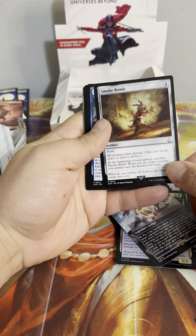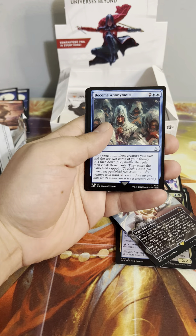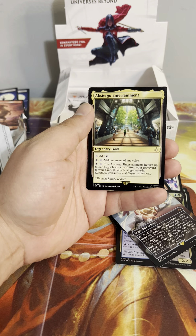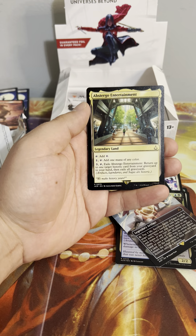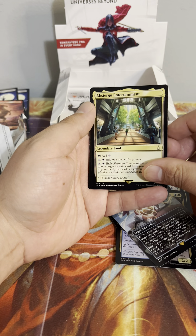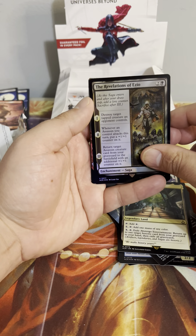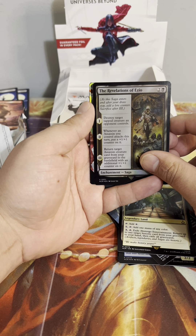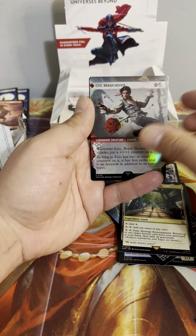Smoke Bomb — all creatures have shroud. At the beginning of your upkeep, sacrifice Smoke Bomb; when you do, target creature you control can't be blocked. Become Anonymous, Escape Valhalla, Mountain. Abstergo Entertainment — legendary land: tap, add colorless; pay one, tap, add a mana of any color; tap three and tap it, exile it — return up to one target historic card from your graveyard to your hand, then exile all graveyards. Revelations of Eivor — destroy target tapped creature an opponent controls; whenever an Assassin you control attacks, put a +1/+1 counter on it and return target Assassin card from graveyard to battlefield with an additional +1/+1 counter.